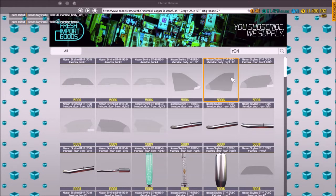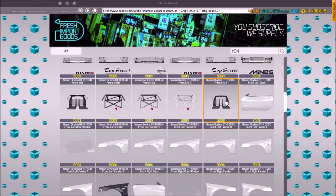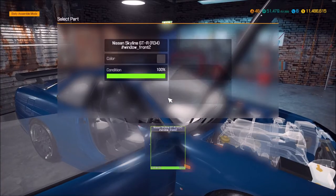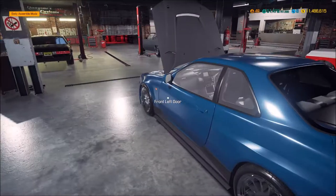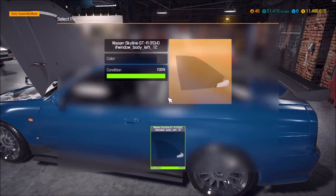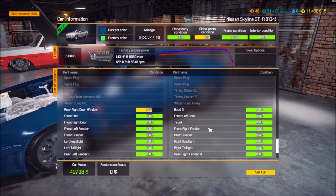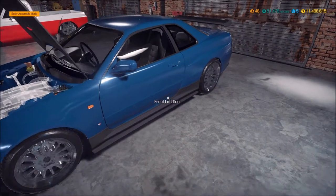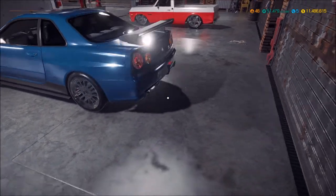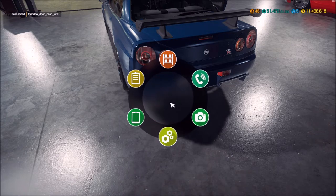I think I want to tint the windows — going to go with some tinted windows here. I mean, they are driving around in California, you need some tint on your windows. The global body is at 88. Rear right door window — rear right door window. I'm not sure what it is exactly.